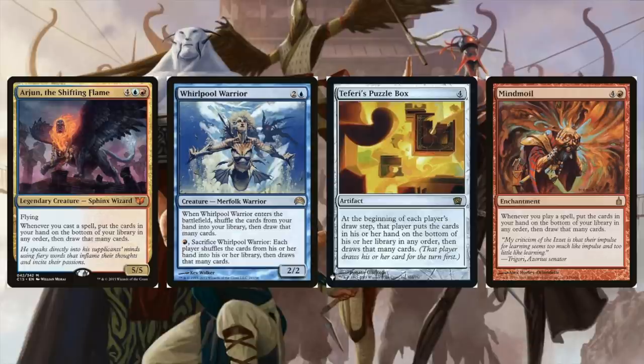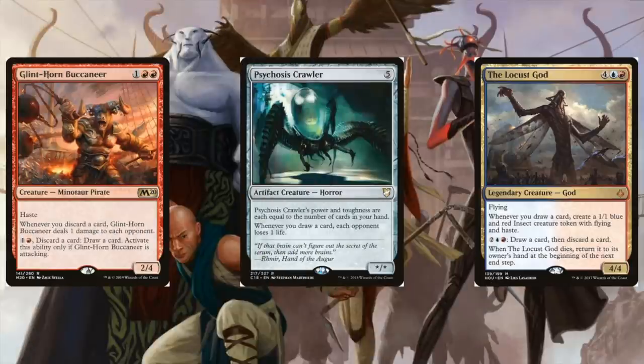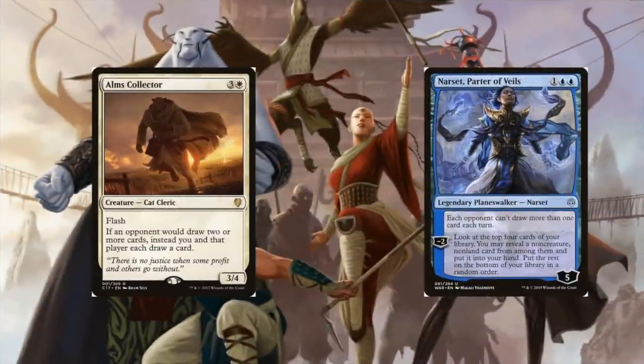It's not that you shouldn't run shuffle wheels — you just want to be mindful. If you're building around the shark more, it might make sense to have more of these. If you're really trying to get those damage triggers, maybe don't run any. Since we're talking about wheels, here are a few cards that are really good with wheels: Glint-Horn Buccaneer essentially gives you another copy of your commander if you're trying to do the curiosity damage thing. Psychosis Crawler is very similar but doesn't work with Curiosity. Locust God is just good — it's going to make a ton of tokens. And because we're talking about wheels, we can also talk about Narset and Alms Collector, which limit opponents to drawing one card off your wheels — pretty nasty, and this deck gives you another home to use those.